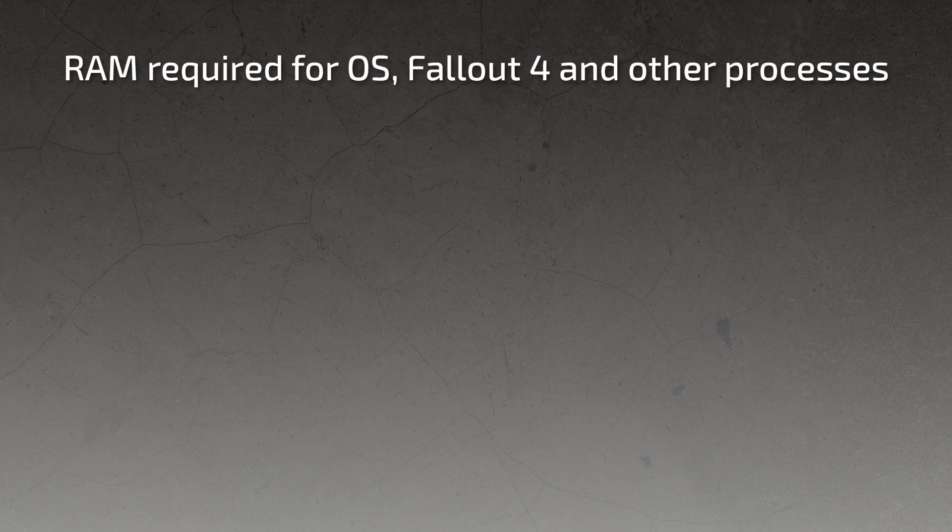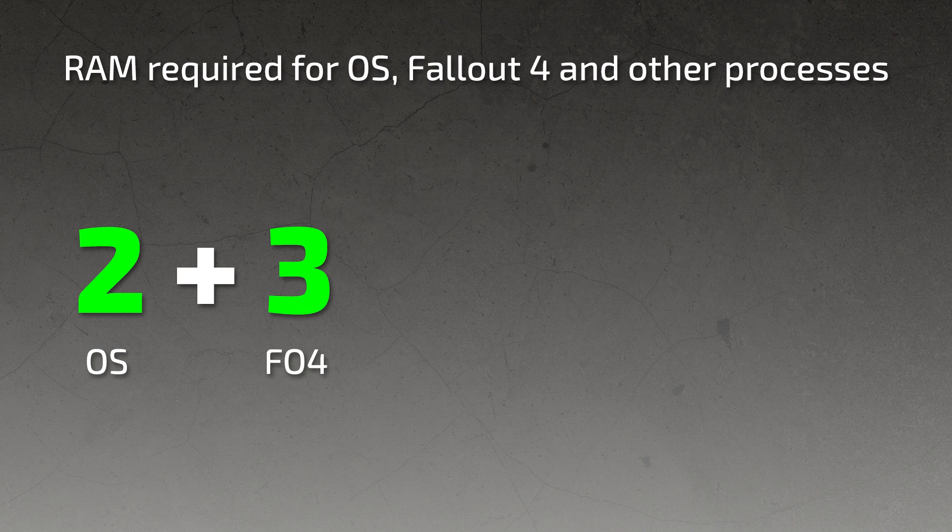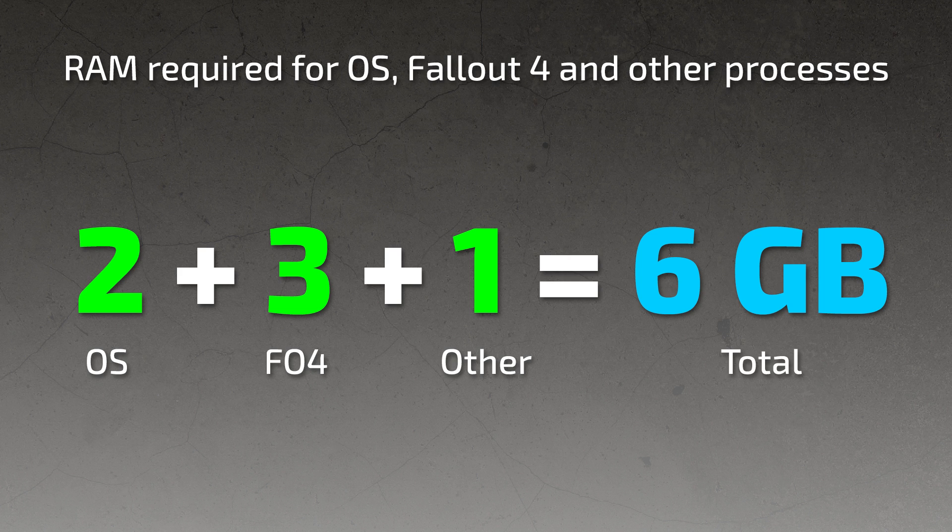So what have we learned about the RAM required for the operating system, Fallout 4, and other processes? We've determined it's 2GB for any version of Windows, approximately 3GB for the Fallout 4 game itself, and let's allow 1GB for other processes and to give ourselves a little overhead. This gives us a total of 6GB of RAM required for the OS, Fallout 4, and other processes.